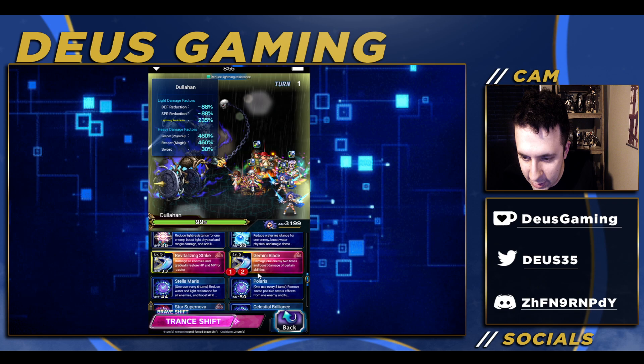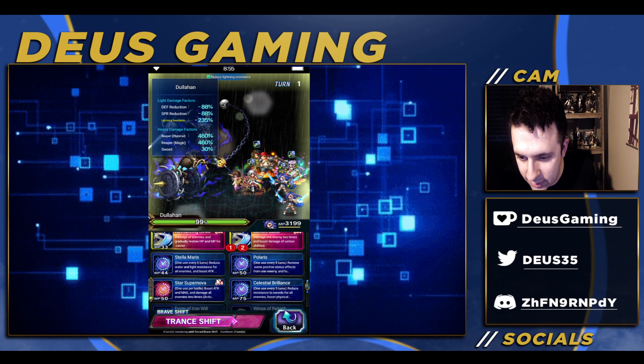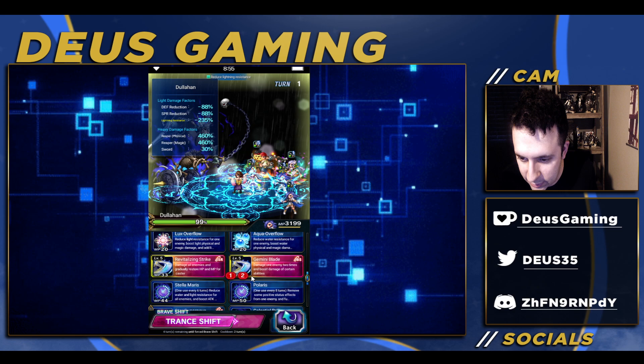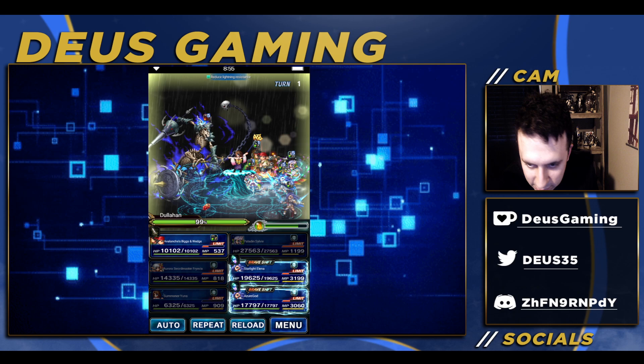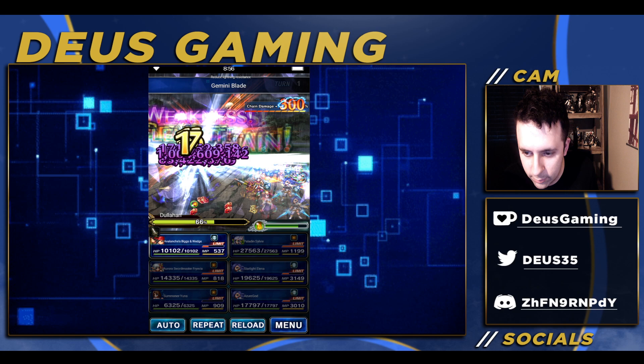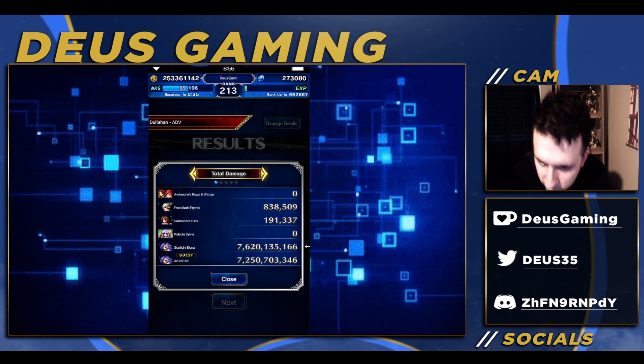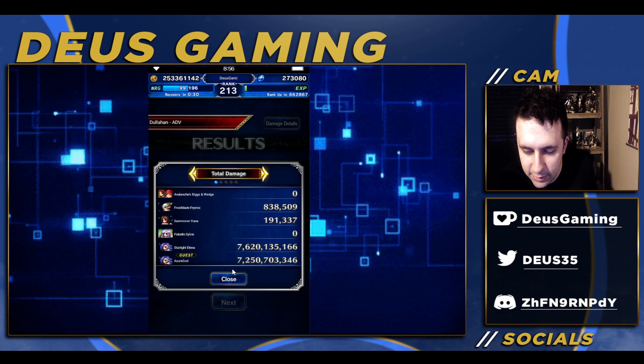Yuna is here for the 160% reaper killer. I actually don't think we need the full 160% — when I was using the bracelet form it only brought it down to around 20%. I'm showing you what I'm doing here: two times Gemini Blade, because it also gives itself a modifier when you use it. The big one is just here to cover in the first turn, that's it. And there we go — done and done, first turn kill, guys.